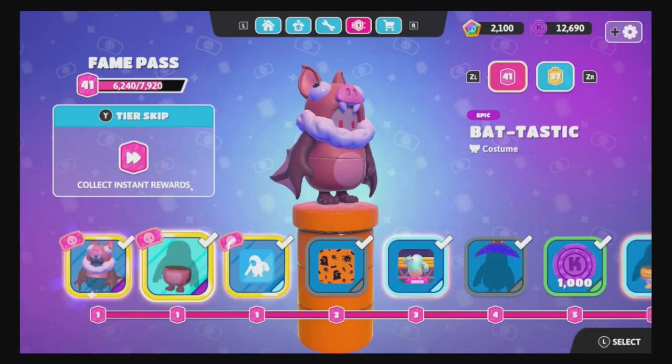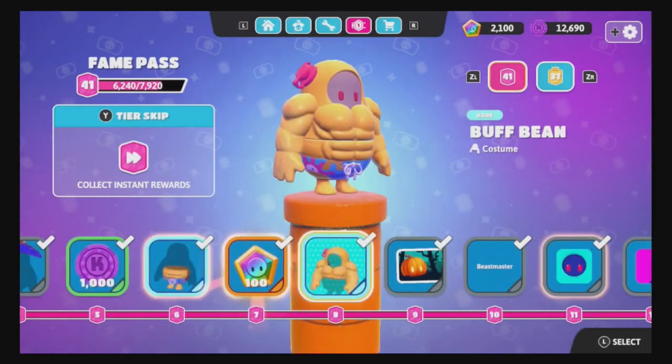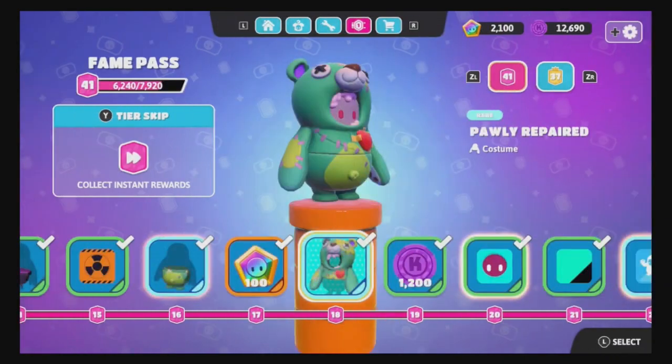What is up guys, welcome back to another episode of Fall Guys. Today we're going to do something a little different. We are doing a Halloween costume contest. That means we will go through the fame pass. There are six new outfits. We're not going to do any variants or anything, just the basic six outfits that you get, and we're going to hold a Halloween costume contest.